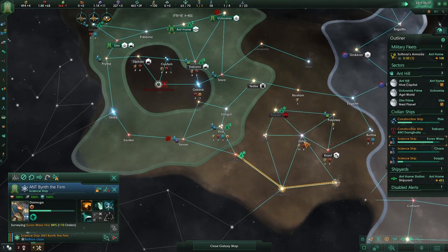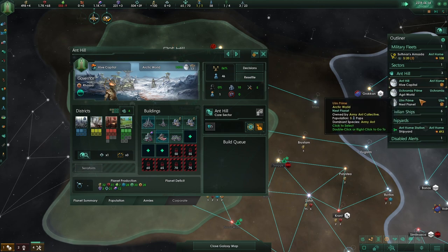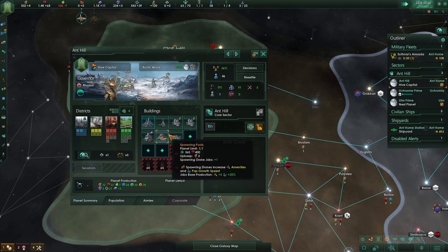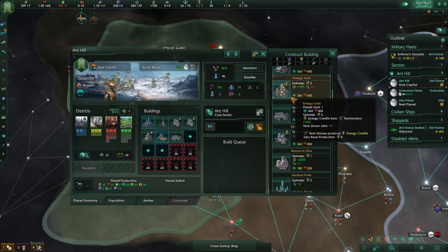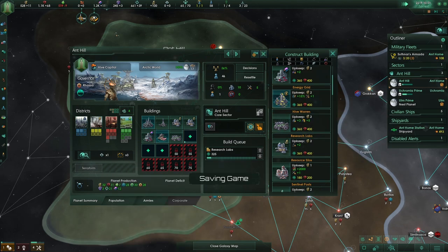Wow, look at this — 15 energy! Wow, that ain't bad at all. Build mining stations. Three jobs, which is not bad — two jobs. Let's build up one more. And yeah, we probably want to go for more research — we'll get more jobs, but it's worth it. Energy grid also worth it — it's 15, 10% right? So yeah, why not.